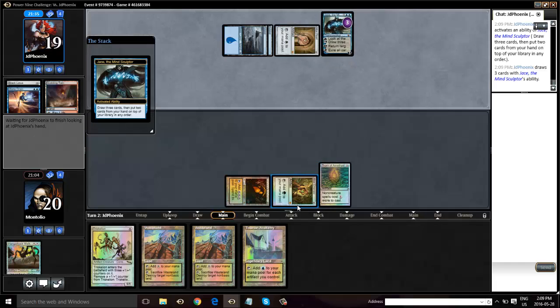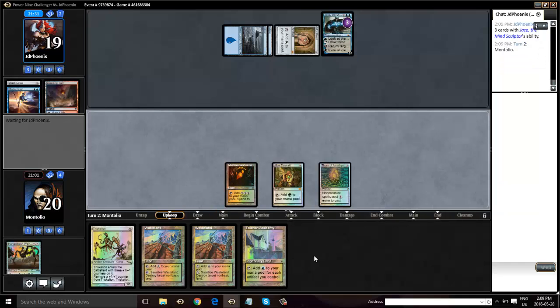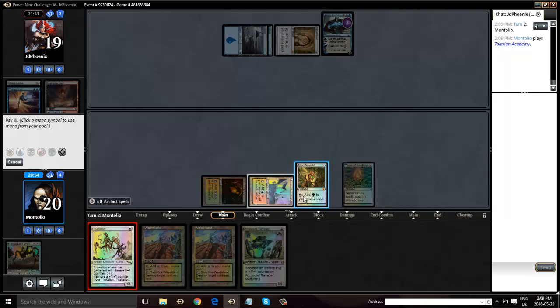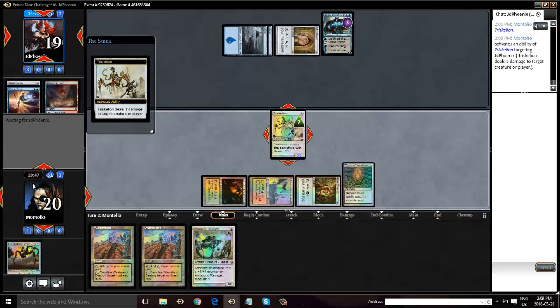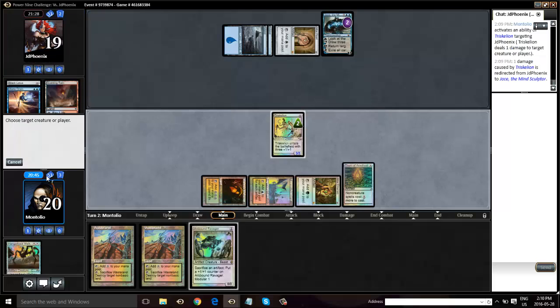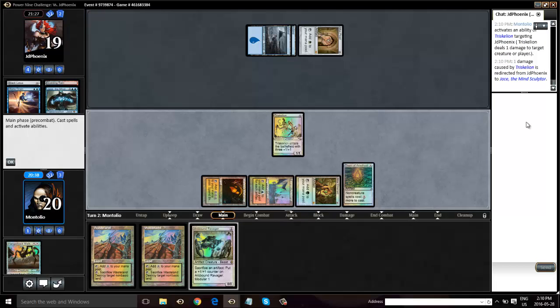So can we cast a Trike here? It does not appear we can. Yes, we can. So we're going to be able to kill Jace, but obviously it's expensive for us to do it. Unfortunately we're very fortunate to be able to kill it, but it's unfortunate that we've got to burn our Triskelion to do it.